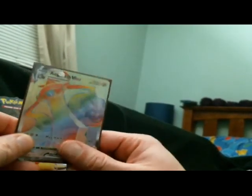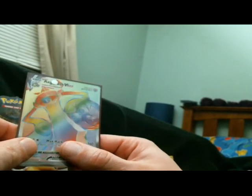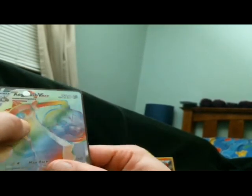Holy crap, that is an awesome looking card! I like how the eye specifically looks like super rainbow-y, like super sparkly. I like it. I think that would be the way to end the box. Our last pack, which is a Celebi pack — let's see what it holds.